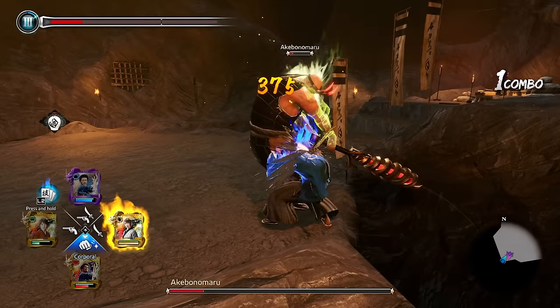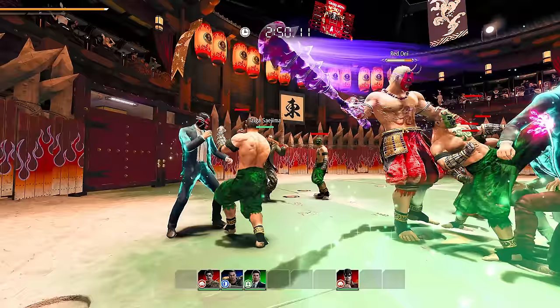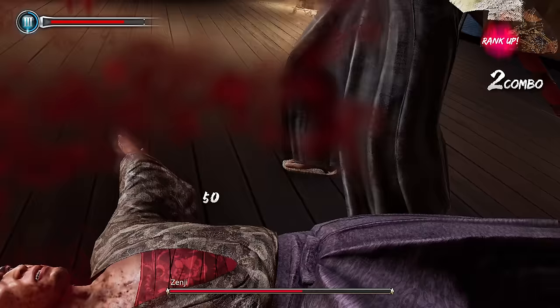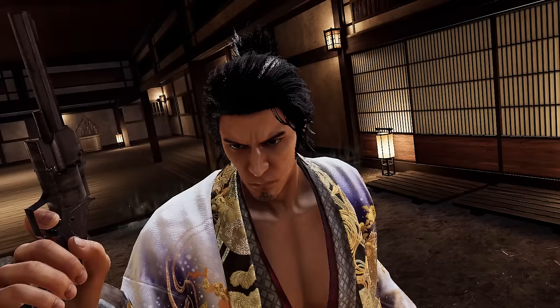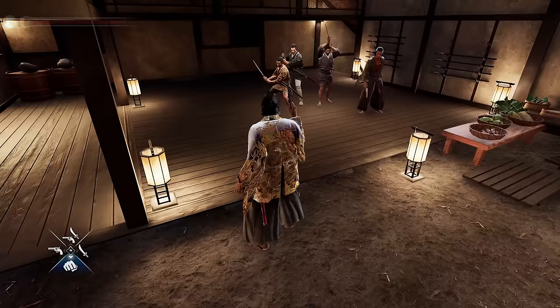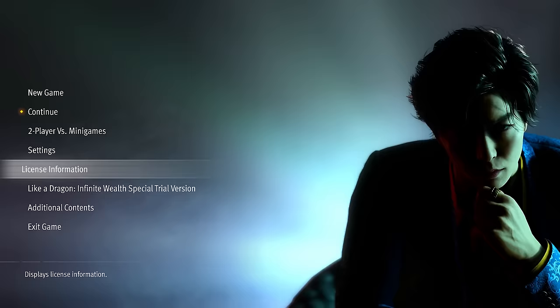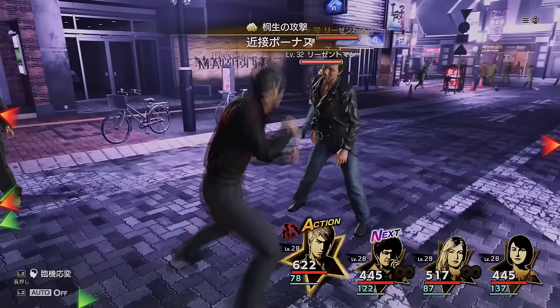Some gameplay elements from the Isshin remake: the big giant dudes from the Battle Dungeon appear in the game, though only in the arena. There are no damage numbers showing up like in Isshin. Attacking enemies from behind dealt more damage in Isshin, which could only be noticed via the damage numbers. Once you beat Gaiden, you unlock a special demo for the upcoming Like a Dragon Infinite Wealth — but that will be covered in a separate video.